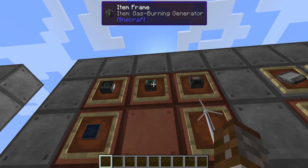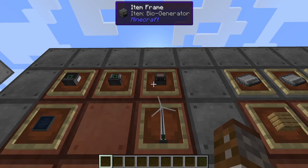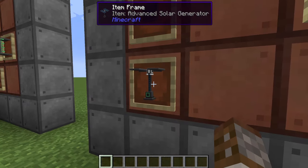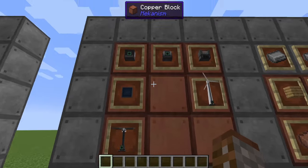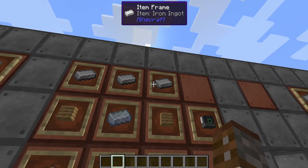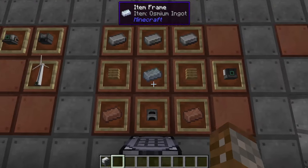Other ways of creating power in Mekanism include the gas burning generator, which burns different gases you find or create. You have the bio generator, which burns biofuel made from vegetables or plant-based things. Then there's solar power — a solar generator that can eventually be upgraded to the advanced solar generator — as well as wind power. But today we're focusing on the heat generator as that's your primary starting source. To make it you need three iron ingots, one osmium, two copper, a furnace, and two wooden planks in the crafting table.